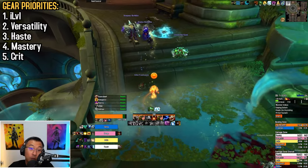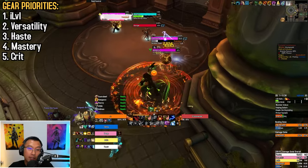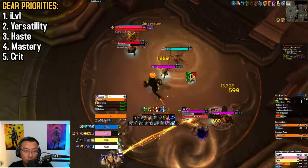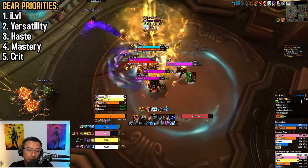Next, you have Mastery. Due to the Nature's Guardian Mastery passive, it increases your max health, healing output, and attack power. Crit is the least important secondary — it grants dodge and more crit damage, but beyond that it lacks meaningful defensive interactions and is the least useful of all.